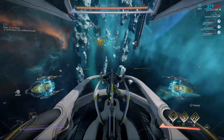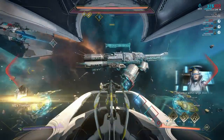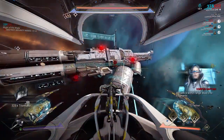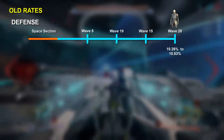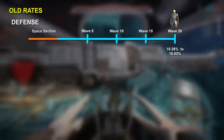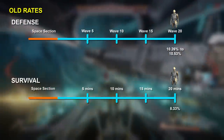The biggest change with this update is the change to the Ash farm. In the previous patch up until the 17th of August, Ash could be farmed only through Railjack Defense or Railjack Survival. Defense had a 10.26% to 10.53% drop rate on Rotation C, while Survival had an 8.33% drop rate, again on Rotation C.